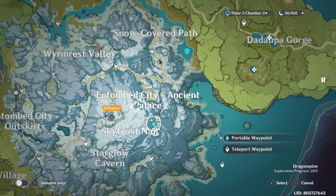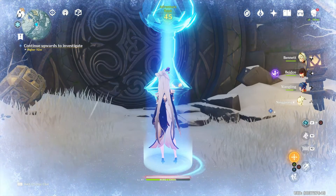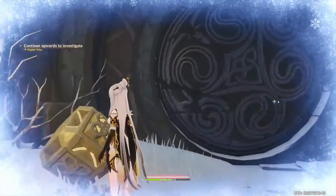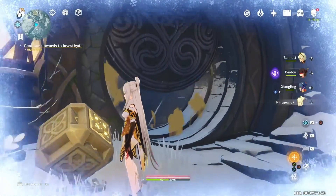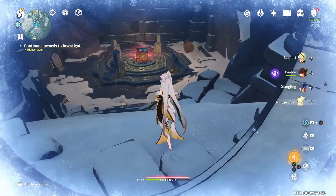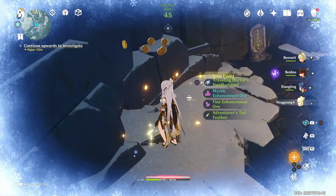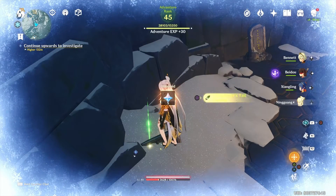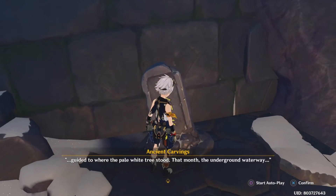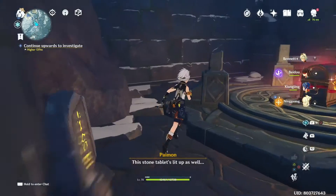As you can see, I put a portable waypoint just at the front of the secret room gate, so after this go get that loot. I hope this video helped you — please share and subscribe to my YouTube channel. I'll see you in a bit.